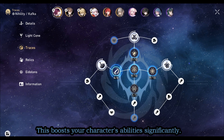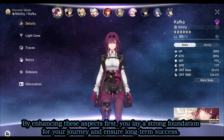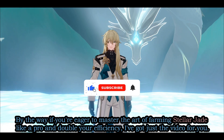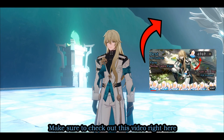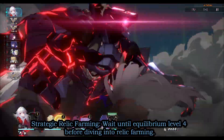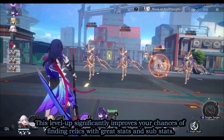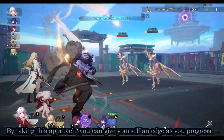Prioritize light cones and traces at the start — leveling these up boosts your character's abilities significantly, laying a strong foundation for long-term success. For strategic relic farming, wait until equilibrium level 4 before diving in. This level significantly improves your chances of finding relics with great stats and substats, giving you an edge as you progress. Also check out the linked video for tips on farming stellar jade efficiently.